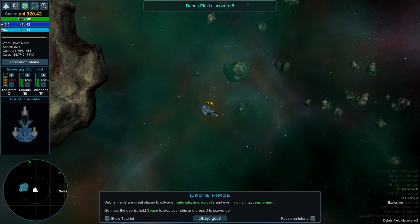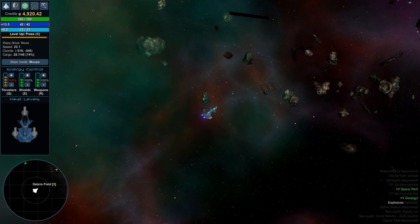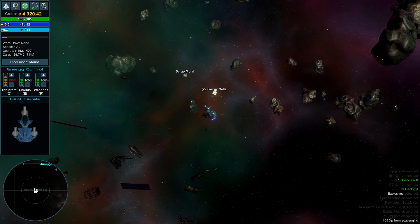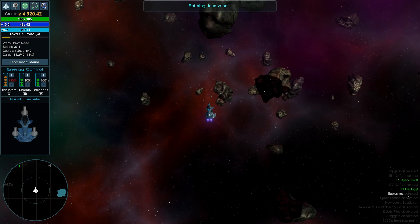Debris fields are a great place to salvage materials and energy cells. Press J to scavenge. The debris field is right over here. You can also press Shift to fast-travel. Let's see what's in here — press and hold J to scavenge. We got an energy cell and scrap metal. Not amazing but not bad. I didn't even realize you could do fuel scavenging here.